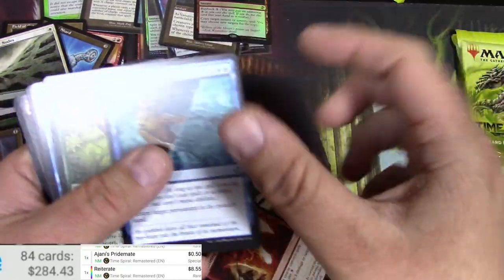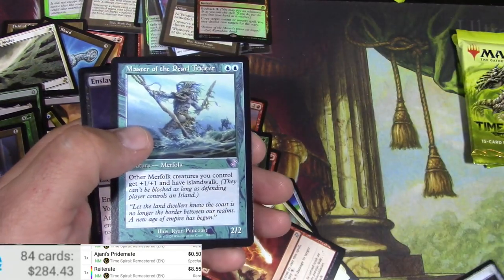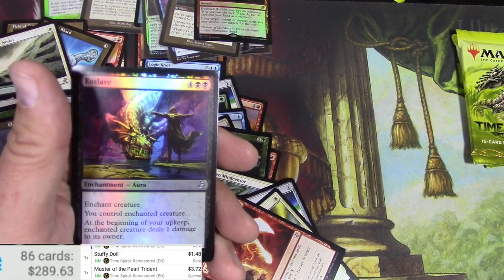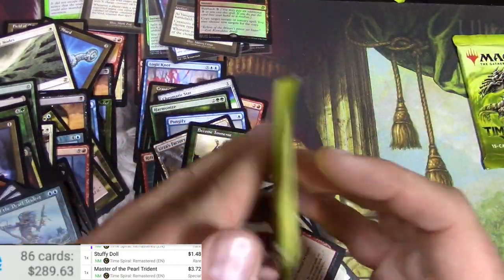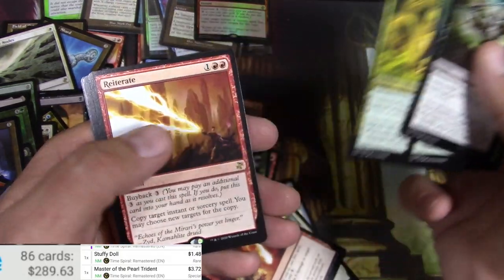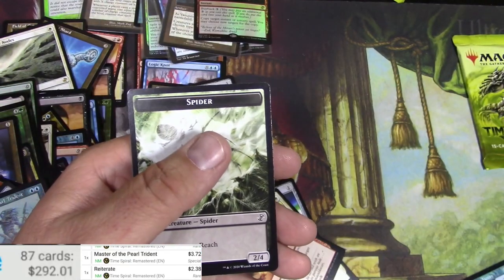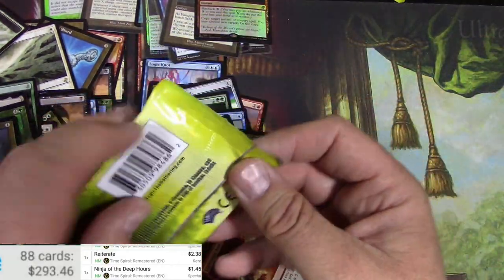Wipe Away, Keen Sense, Riptide Pilferer, Stuffy Doll, and Master of the Pearl Trident — Merfolk lord, three something — and a foil Enslaved. Down to two. Premature Burial, Imperiosaur, Harmonic Sliver, and then a regular Reiterate, and a Ninja — Ninja of the Deep Hours. He's a buck.